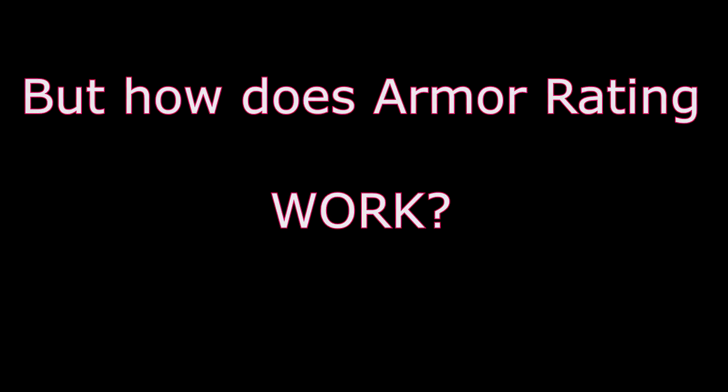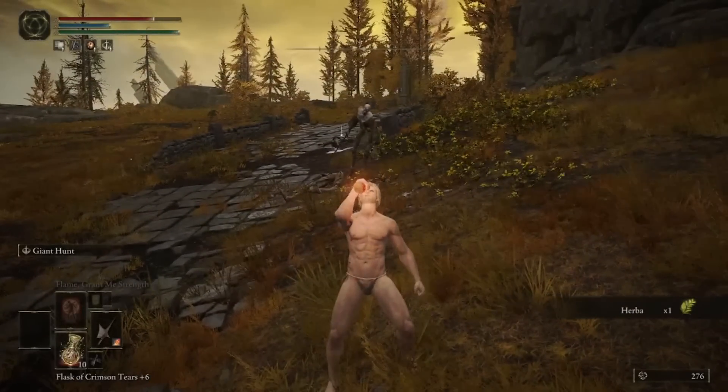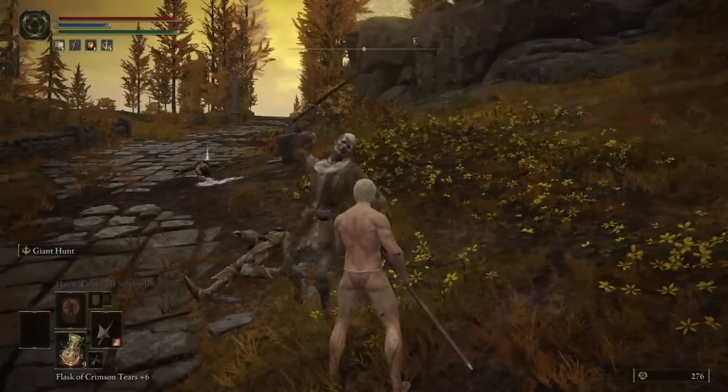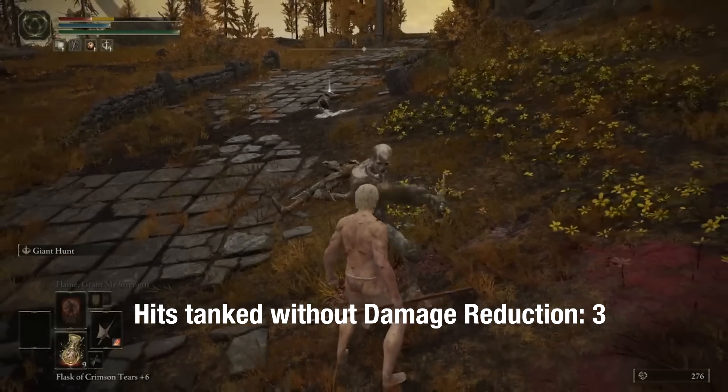But what are the implications of this system, and how does the calculation of armor rating to damage reduction impact the usefulness of armor? Before we can talk about that, we have to talk about the functionality of damage reduction as a mechanic. In essence, damage reduction is an increase to your effective health pool — enemies will have to do a certain amount more damage in order to equal the same amount of health loss.